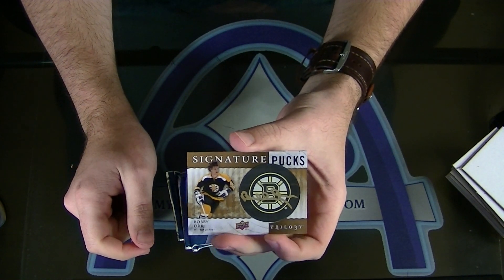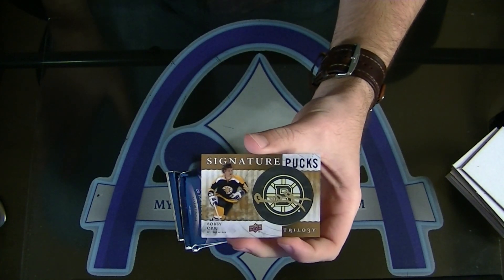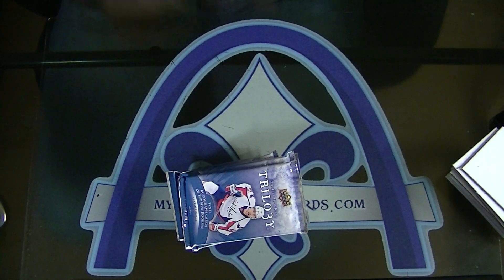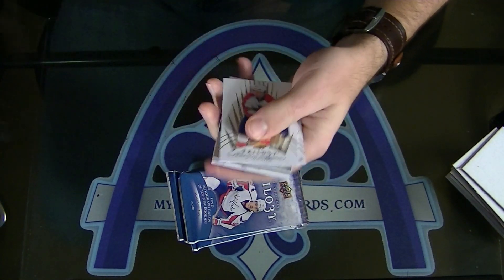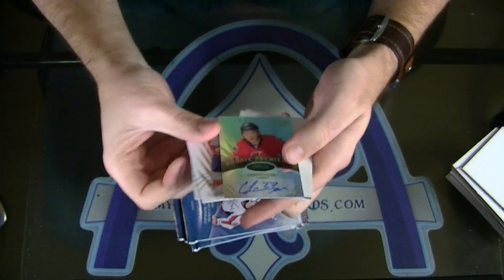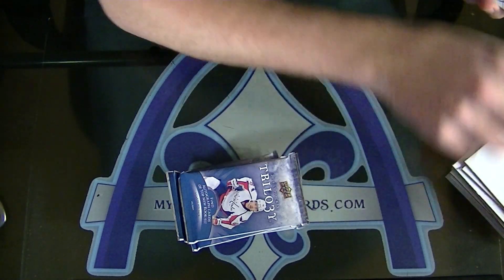James Gore. Play big to win big, right. Bobby Orr signature pucks for Boston, very nice. Curtis Lazar $3.99 for Ottawa — for the Sens.